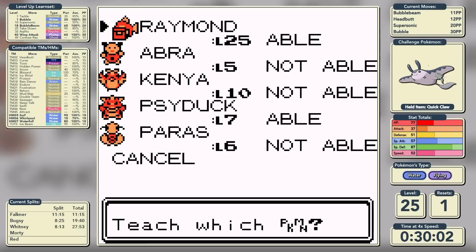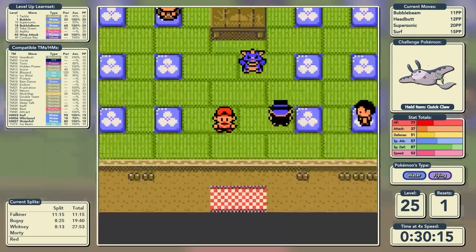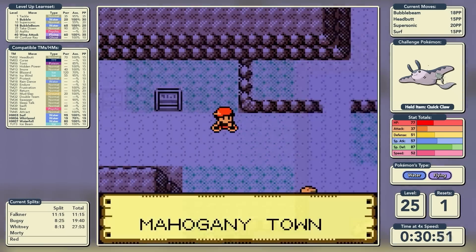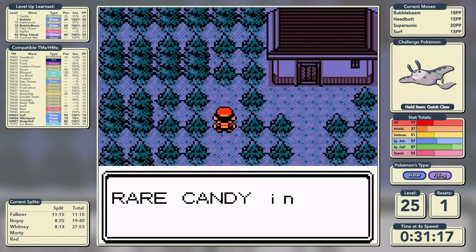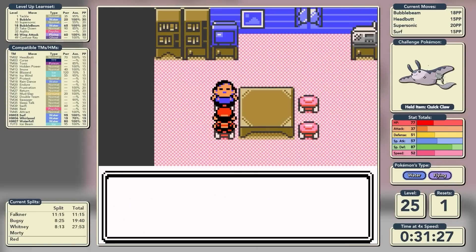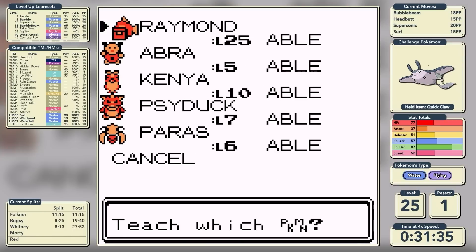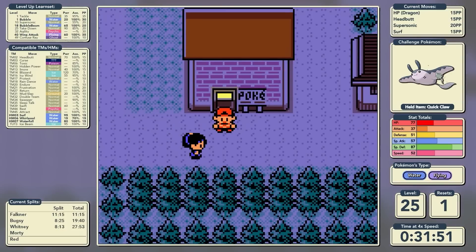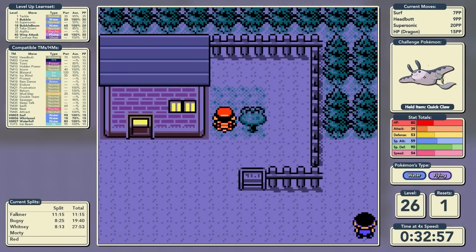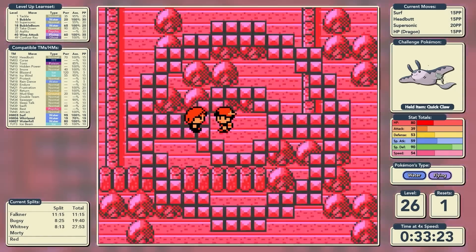We don't need to worry much about Electric-type moves - it's the Rock-type moves that will be particularly painful. Our reward for defeating the Kimono Girls is Surf. We replace Bubble with Surf because Bubble is just an all-around bad move, and we head towards the Lake of Rage where we pick up a Rare Candy. We also get Hidden Power - I opted for Hidden Power Dragon, mostly focused on the Claire battle. If you can't one-shot Claire's Dragonair it can be one of the most brutal battles in the Johto run.